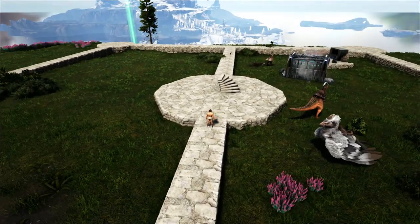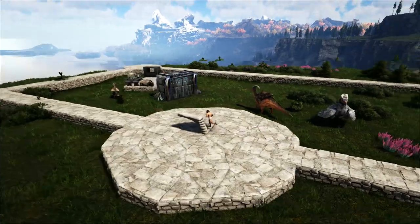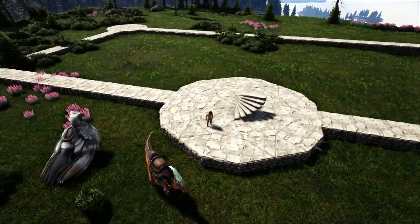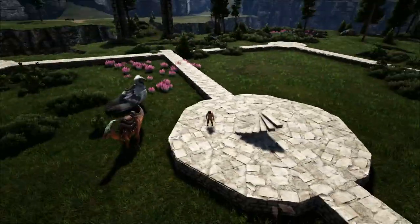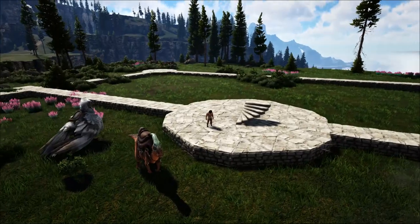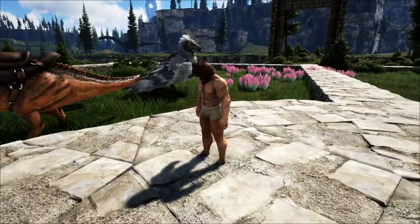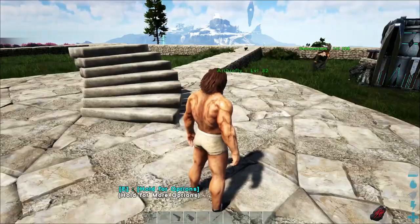This is going to be our main area — the fabricator, smithy, grill, breeding, hybrid stuff, all that sort of stuff is going to be stored in here. I'll probably change it up and put some wood down because there's a lot of stone. We had to take our RG out to go get the stone and the wood because we couldn't carry it all. There's a ton of stone just down that little ridge over there, so we've got heaps.